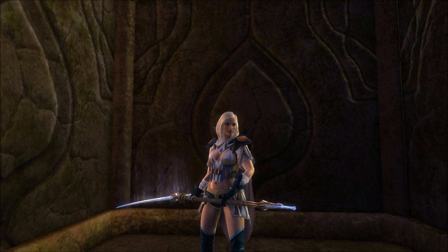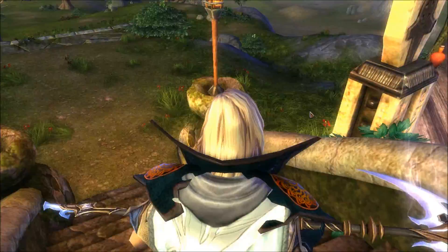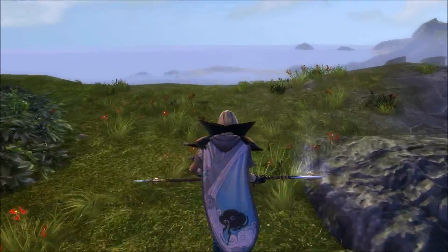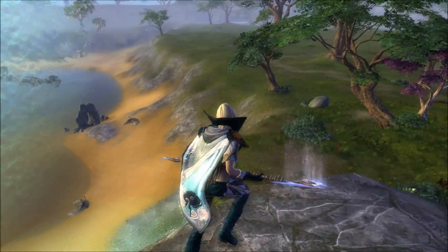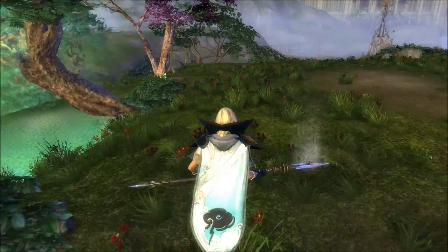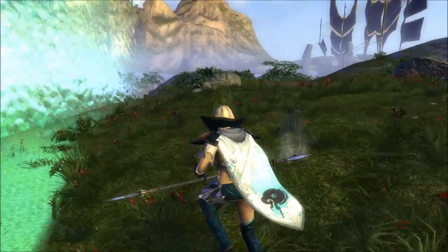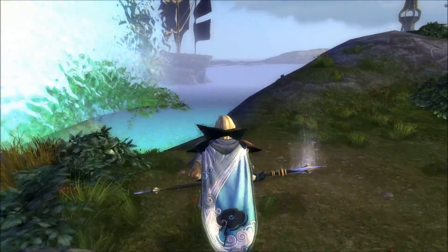I'm currently standing in a rather boring little chapel. I'll walk outside and we'll have a quick look at it. This is the default chapel that you get at the beginning as a defiant, and you can see that the area is not all that large. You have a bit of greenery to build on but you have invisible walls that are quite nearby.